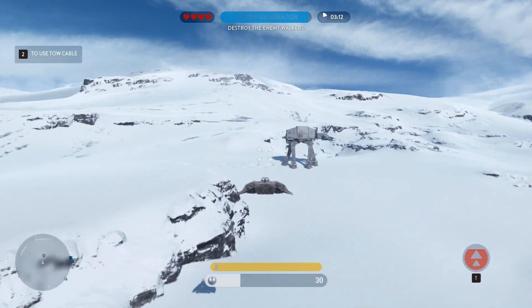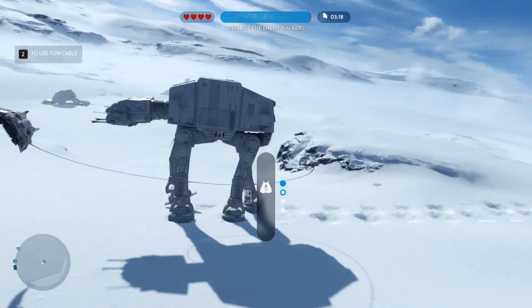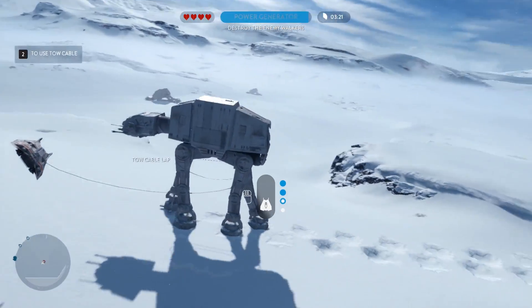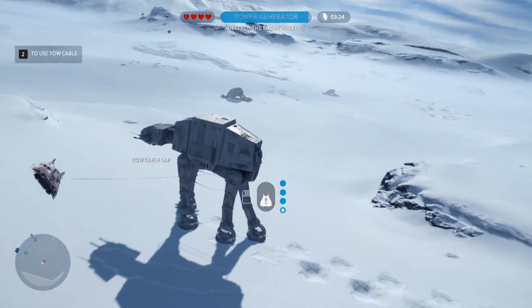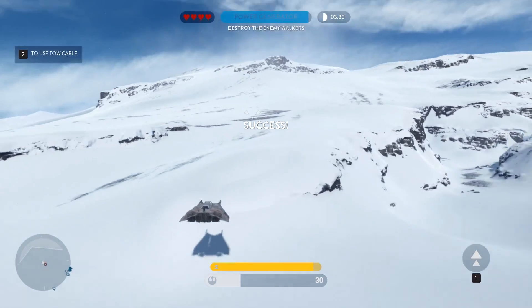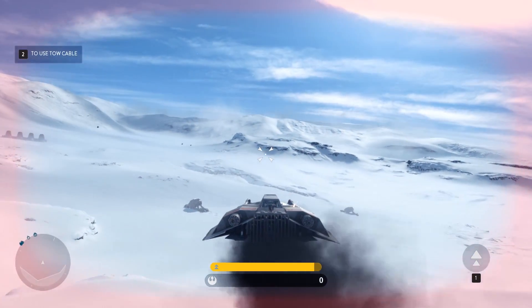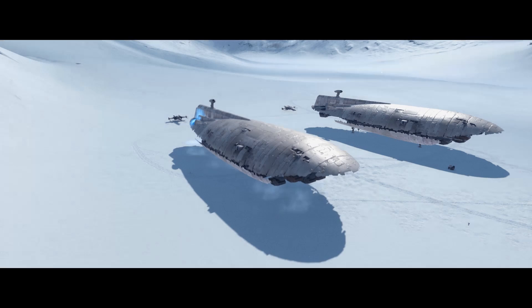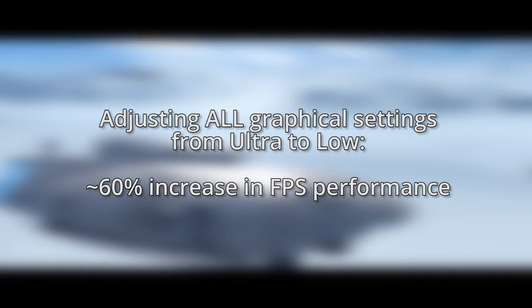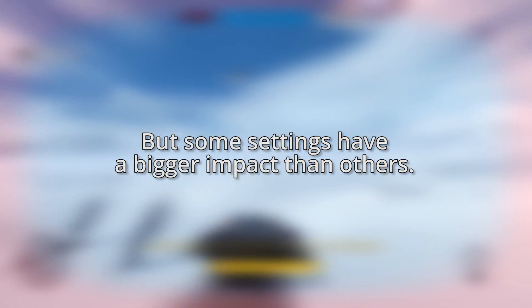Let's talk about graphical settings. Overall, Battlefront runs very well for how good it looks, even on ultra settings. The game also looks surprisingly good on low settings, and you can improve your performance quite a bit if you lower some of the settings. If your hardware is too weak to run Battlefront at your desired frame rate on high settings, we recommend tweaking the graphical settings to get significantly better performance without lowering visual quality all that much. For reference, if you lowered all settings from ultra down to low, you'd see a performance improvement of roughly 60%.